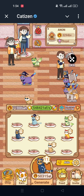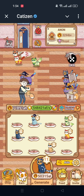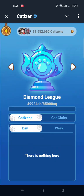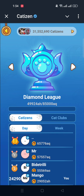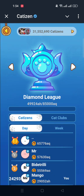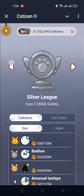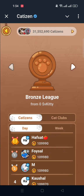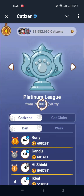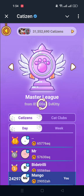Here are some tips for you. The main thing is you need to level up your league. The maximum league is Royal League. Currently I am in Diamond League. There are also lower leagues: Platinum, Gold, Silver, and Bronze. I currently need to reach at minimum Master League.